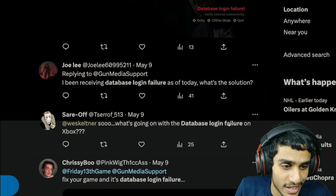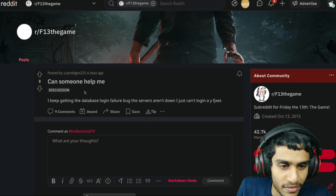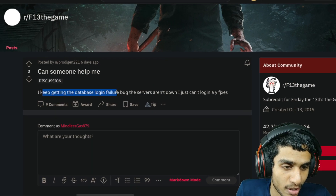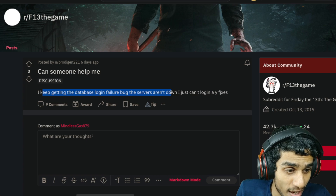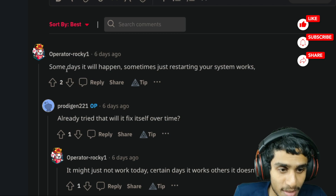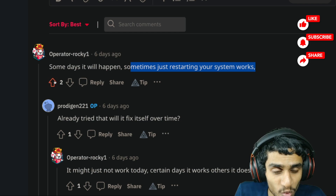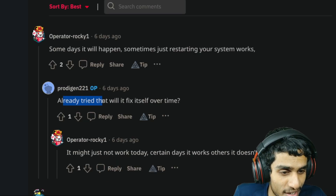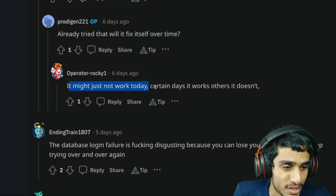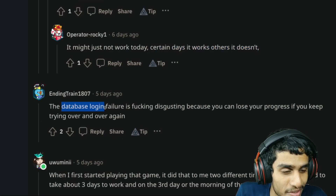Just a few days ago there was this Reddit thread where a fellow is also getting the same error: 'I keep getting the database login failure bug, the servers are down, I just can't log in, need fixes.' Let's check out what users have to say. Some days it will happen, sometimes just restarting your system works — that comment got two upvotes. Another fellow says 'already tried, will it fix itself over time?' while another user says it might just not work today — some days it works and some days it simply doesn't.